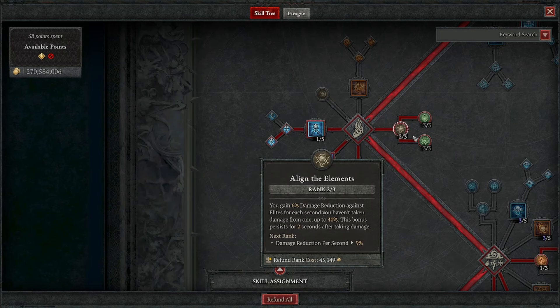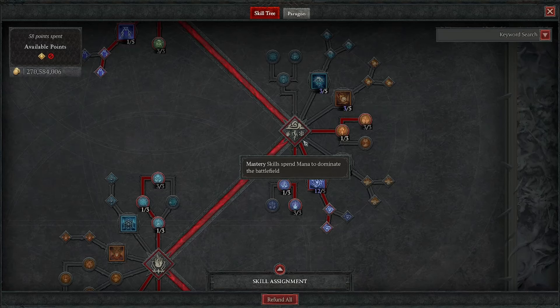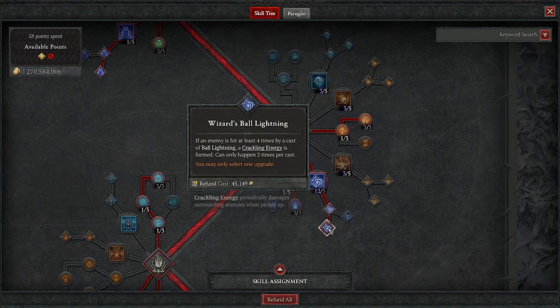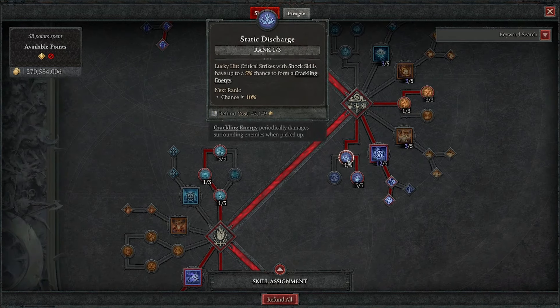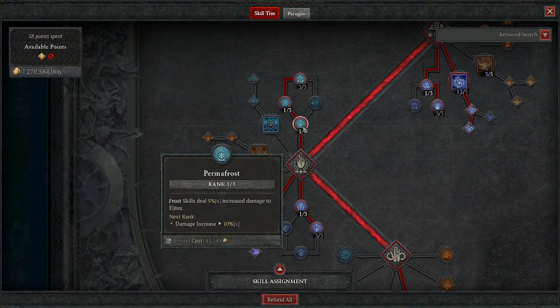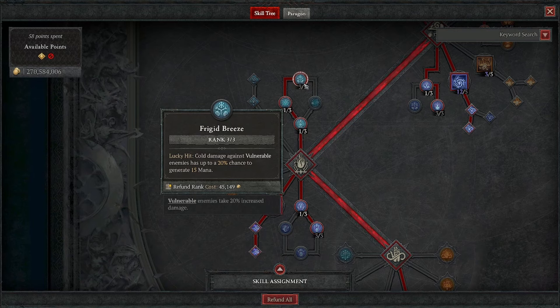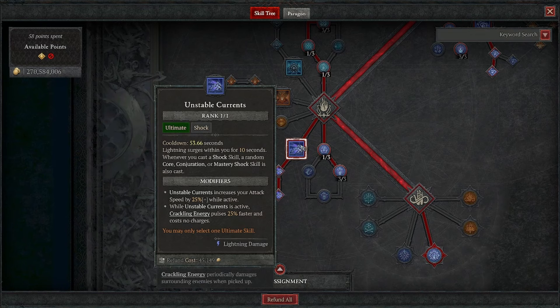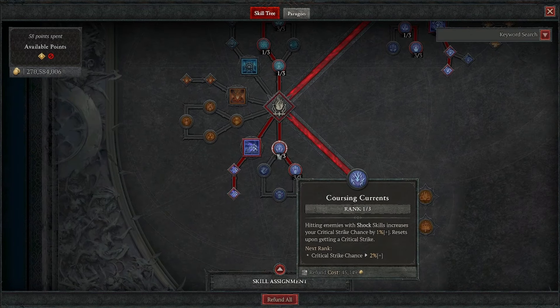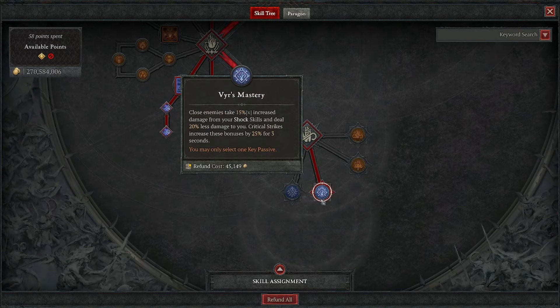Then we take 2 in Align the Elements, 3 into Mana Shield, and 3 into Protection. Then we come down to our Mastery Skills: 5 into Ball Lightning, then Wizard's Ball Lightning. Then 1 into Static Discharge and 3 into Invigorating Conduit. For Ultimate Skills, we take the Permafrost passive (1 point), 1 point in Hoarfrost, and 3 points in Frigid Breeze - which is currently bugged so it works for all Elemental Skills, giving a bunch of extra mana regen. Then we take Unstable Currents, 1 into Coursing Currents, and 3 into Electrocution. For our Key Passive, we take Veer's Mastery.